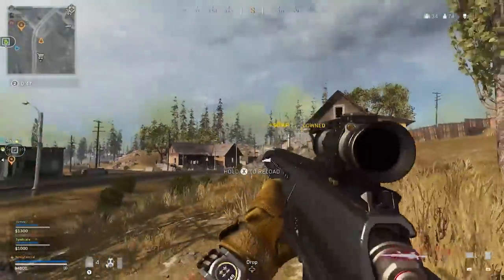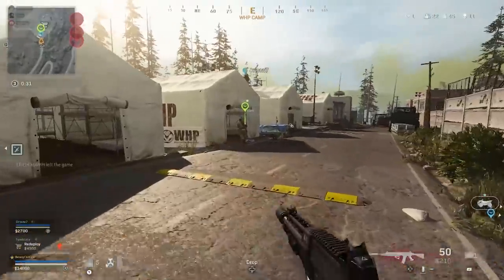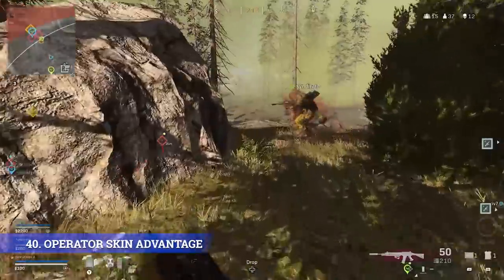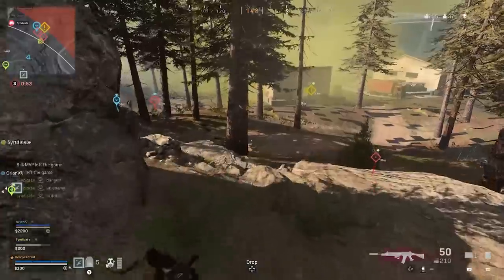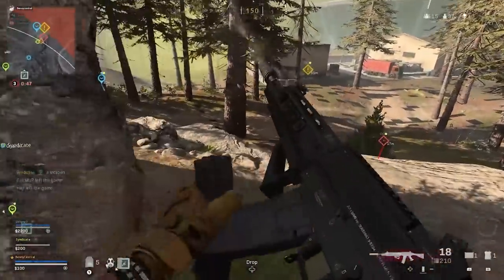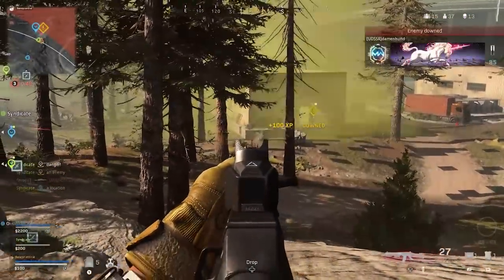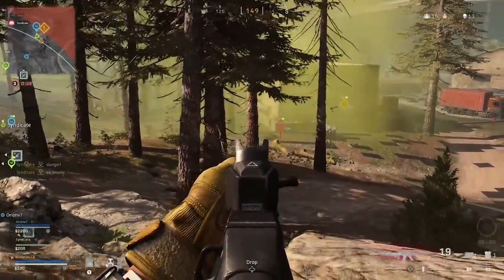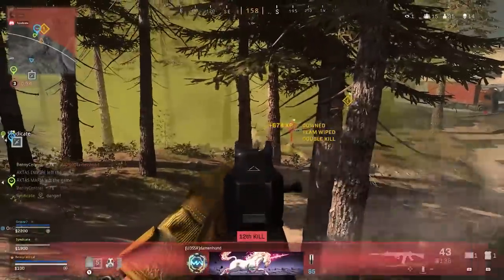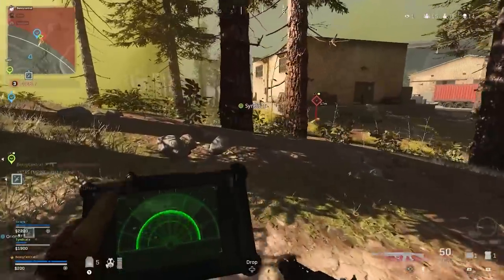Munitions boxes are also incredible for early game for when you call in your first loadout drop or if you get brought back into the game via the Gulag or from a buy station. My next tip is to make sure that you use an operator that blends into the surroundings. Some operators like the pre-order bonus can give you a full ghillie suit which in certain areas of the map is ridiculously effective. Make sure to choose operators that have darker outfits that blend into shadows and darker areas of the map. Some operator skins definitely give you a competitive advantage, especially those with a ghillie suit, while others just blow your position and make you easier to kill.